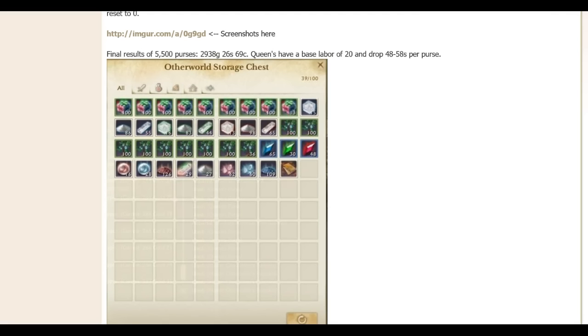The 20 labor to open is a lot — that's going to cut down the amount of monsters you need to kill to get enough purses to spend all your labor. It's a great way to destroy labor quickly. The pool of 5,500 coin purses was essentially around 110,000 labor points — that's without any labor reduction — so that's a lot of labor points.